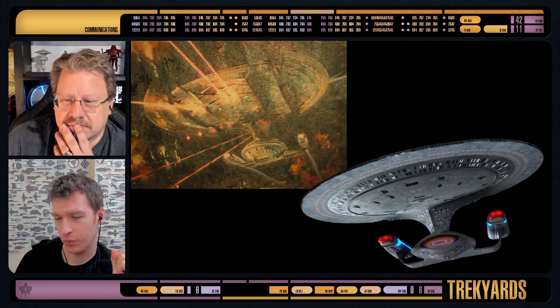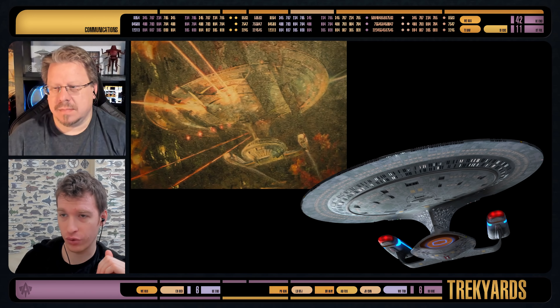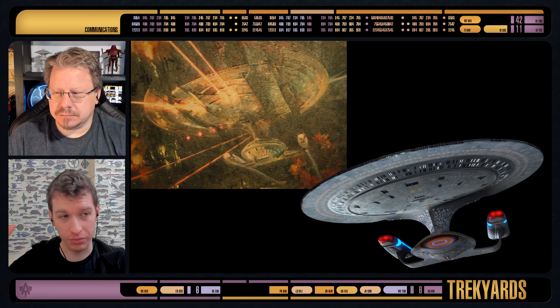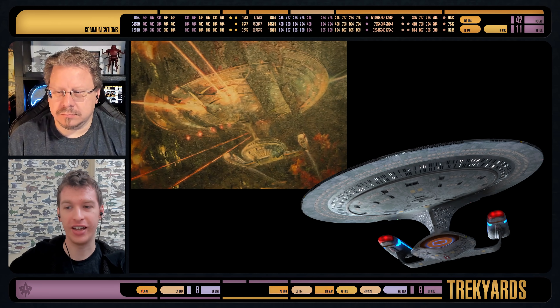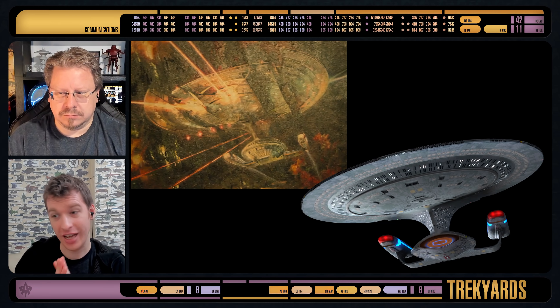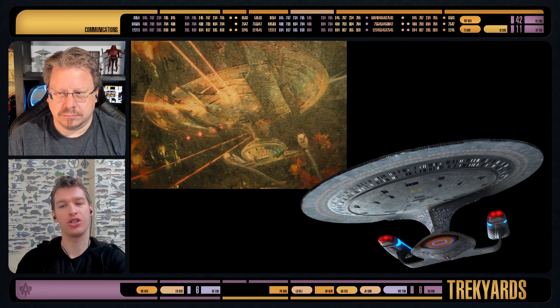Here's a direct comparison with the ILM-created Enterprise D model from Generations, later used in Voyager, etc. That model was modeled to reflect the big giant miniature used in Generations — it's nice, smooth, and sleek, using pictures of the actual miniature as texturing. That's why it looks so real, because it's real texturing mapped onto a model. Now you see them side by side — what do you notice?